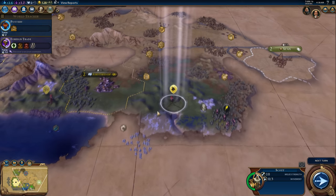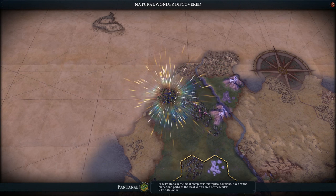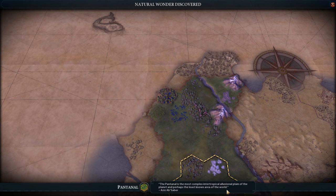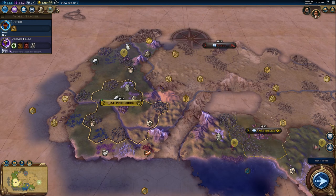I found Tundra! Very good — we need to try and get a city down here, which is going to be challenging because China is nearby. A natural wonder too — very cool! Pantanal is right here. Knowledge of astrology has advanced considerably — so we got a Eureka moment from discovering a natural wonder.